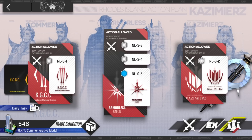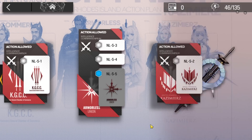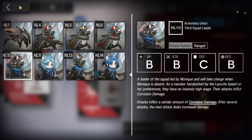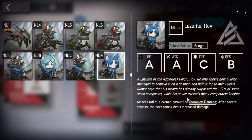Hey guys, welcome back. Let's clear NL-S5 with the low-end squad directly on challenge mode. You can use the same strategy for the normal one as well. In the challenge mode condition, they will have more attack speed, which is a really big problem because of the corrosion damage.